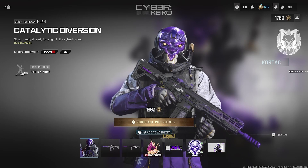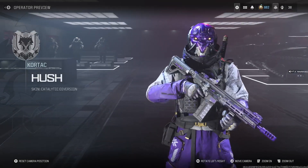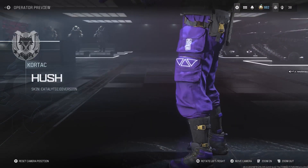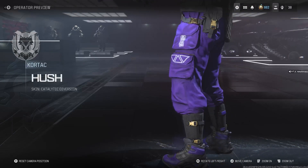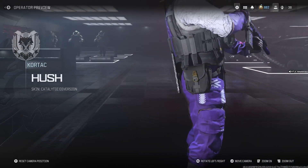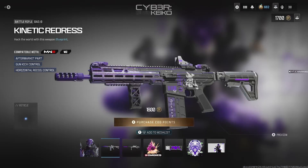This operator looks crazy — like a ninja demon. That mask is wild. The jumper suit, the pants are lit. I'd buy that right now. Even the boots are greasy. He's got the side bag on too. This guy looks crazy lit.